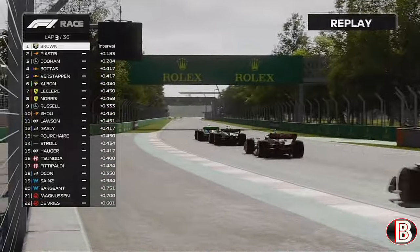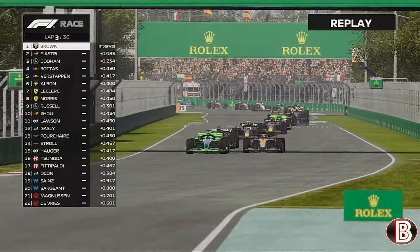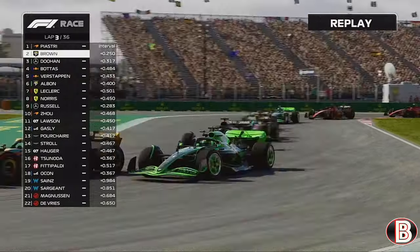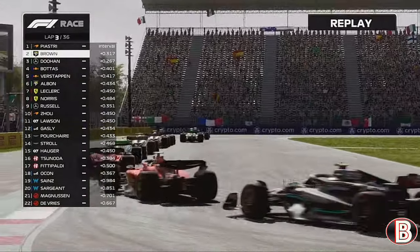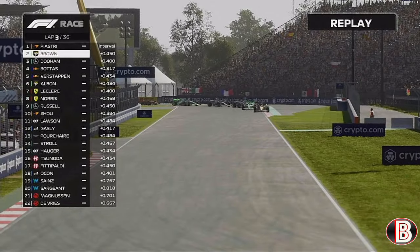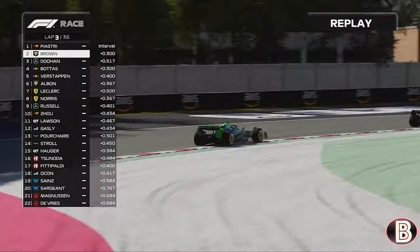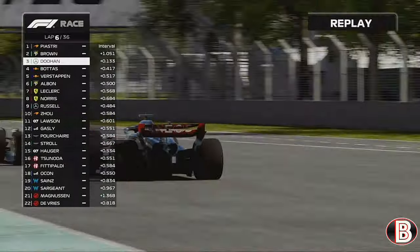Piastri is still on us going into turn four — we try to hold around the outside but he has us covered. We try the switchback at the next corner but Piastri has put us to bed and got past. It's going to be hard to re-overtake the McLaren — that car looks very, very quick. And that's exactly what happened by lap six; Piastri got away.